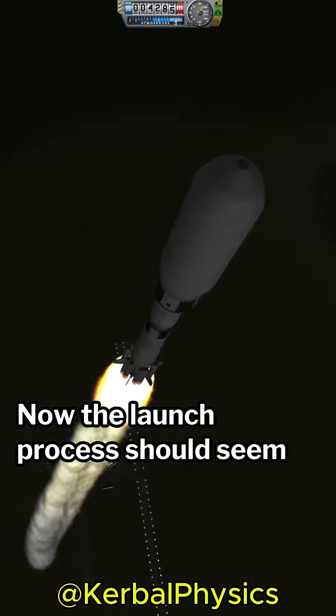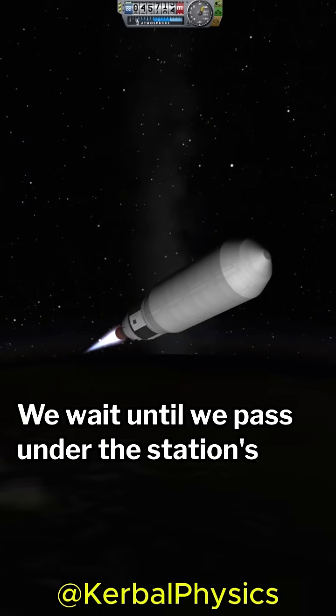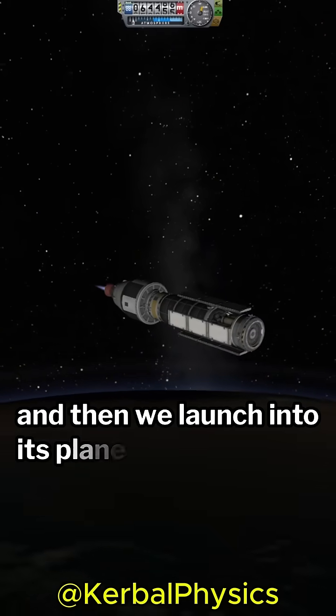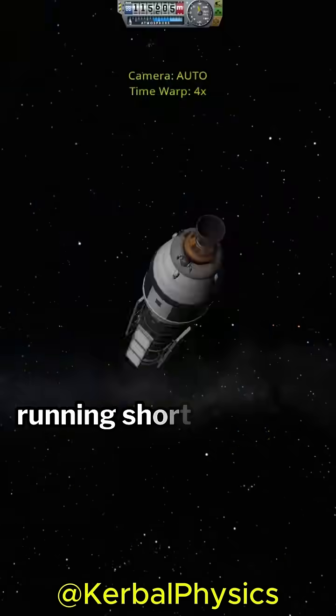The launch process should seem pretty standard at this point. We wait until we pass under the station's orbit, and then we launch into its plane. The only difference this time is that I find myself running short on Delta V.